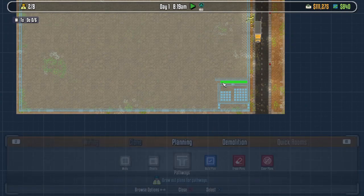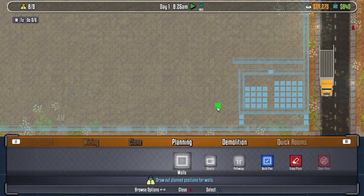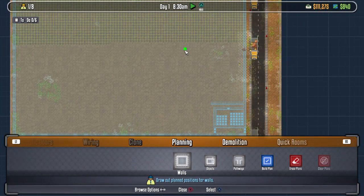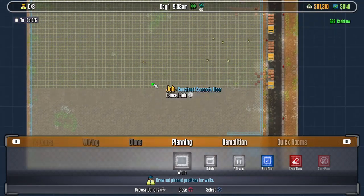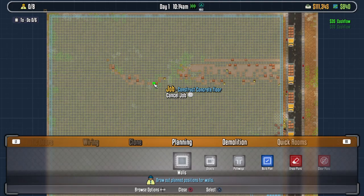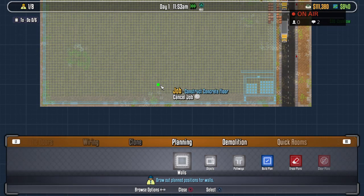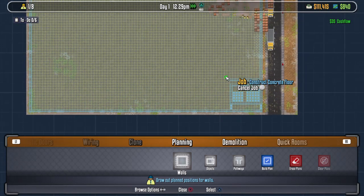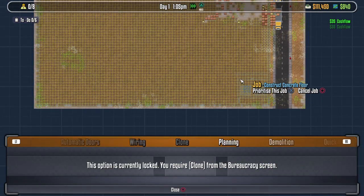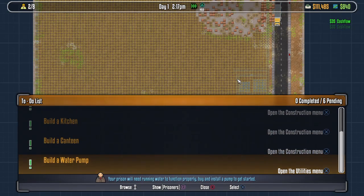We can have this be a pathway leading up to here. All of our crew are working on this - they always start in the middle, which is kind of weird. This thing's almost done and then that annoying sound will stop. Now that that's done, what else are we going to need? We're going to need a holding cell, kitchen, a canteen, and also the building for the water pump. It's all getting started.